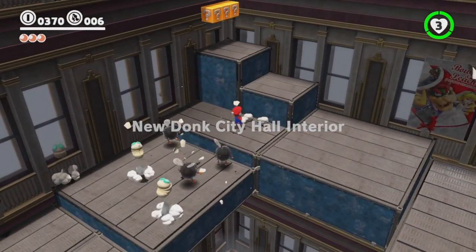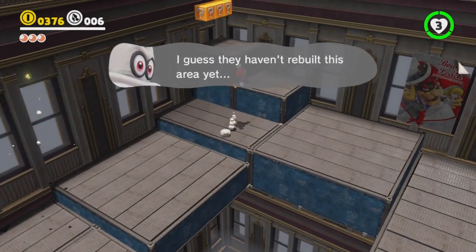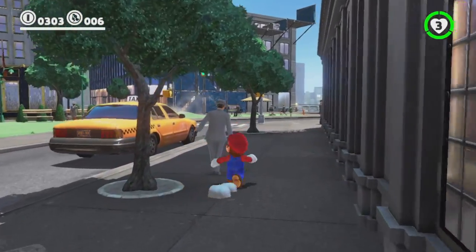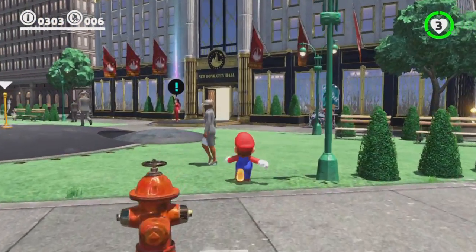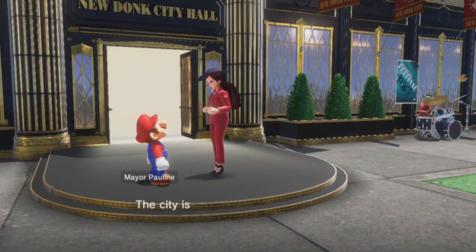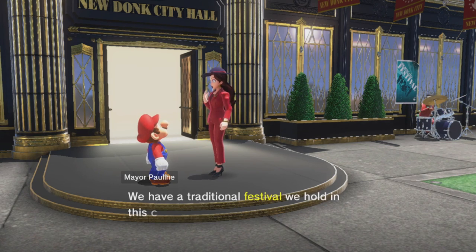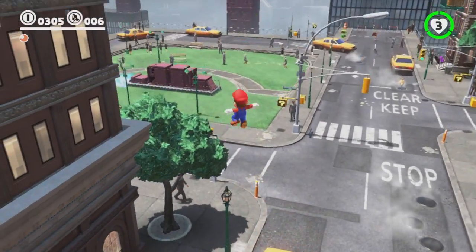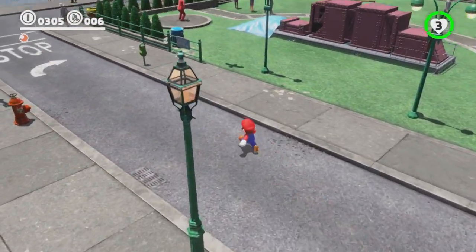It's a combination of Cappy and a return to the more freeform level design of Super Mario 64 and Super Mario Sunshine that gives Odyssey this feeling of freedom. Dropping into New Donk City in Metro Kingdom, you can get on with the main quest as given to you by Mayor Pauline — a lovely nod back to the first game Mario appeared in — which is to find enough musicians to hold a festival. Or you can simply run off, bounce on yellow taxi cabs to scale buildings, and bother citizens by repeatedly bouncing on their heads.